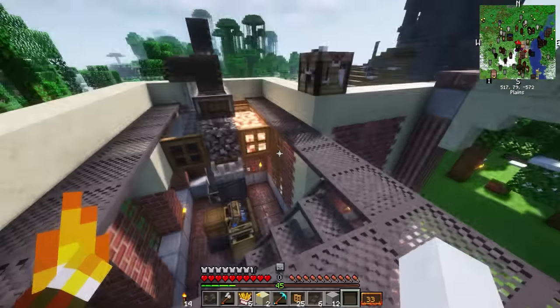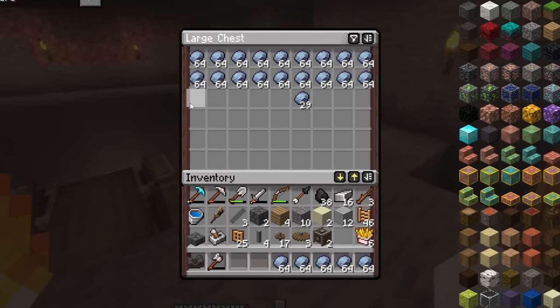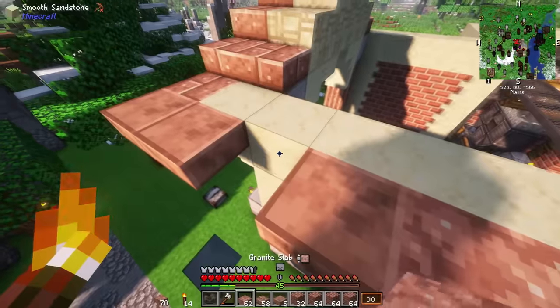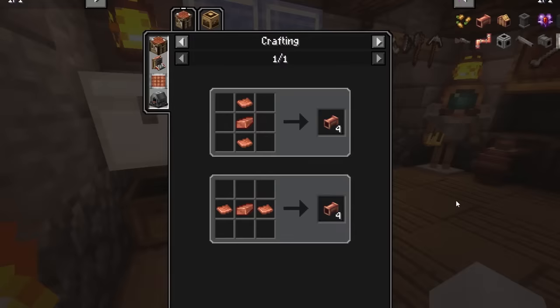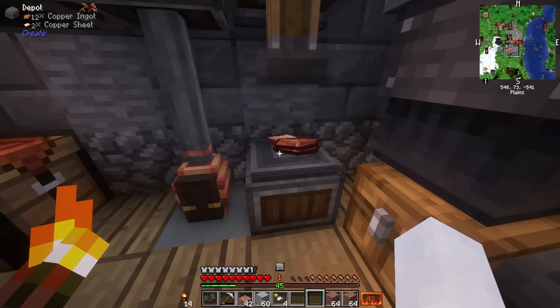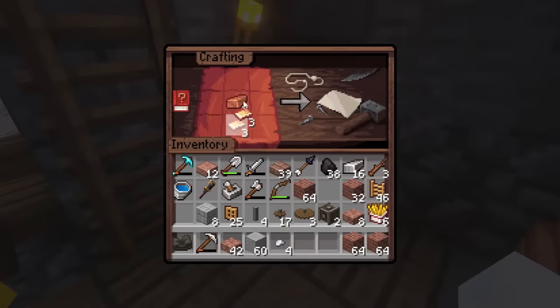I now had access to both upper portions of the iron farms. I went back to the clay farm and saw that we had an abundance of materials, so I collected it, converted it into bricks, and began adding more to the building. I really wanted this building to give off a steampunk vibe, so I was going to have to start experimenting with new building blocks — and what better blocks than those added by the Create mod itself?